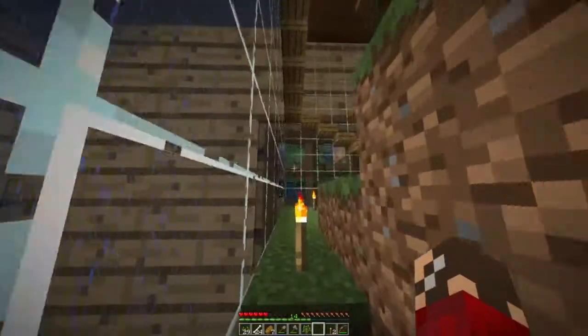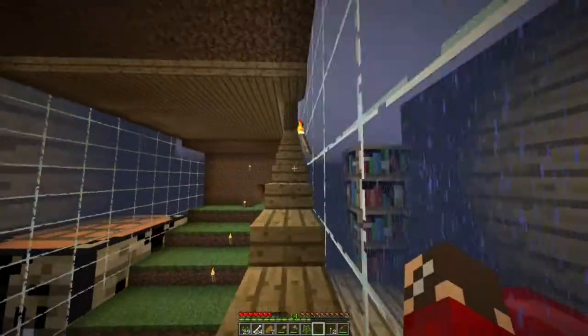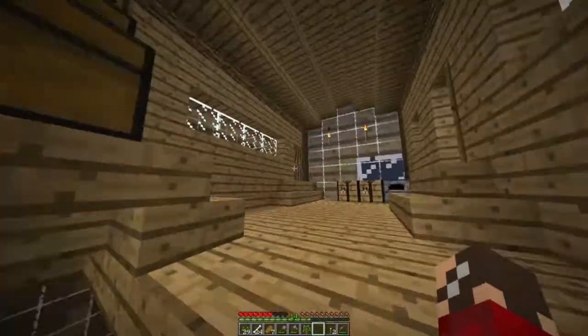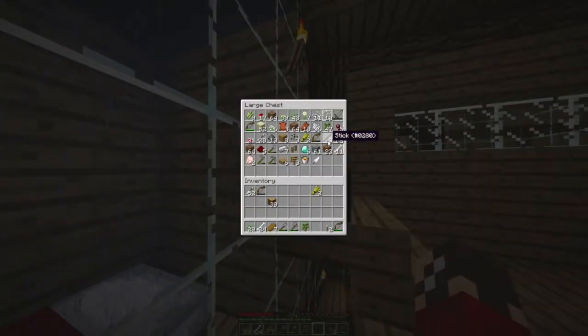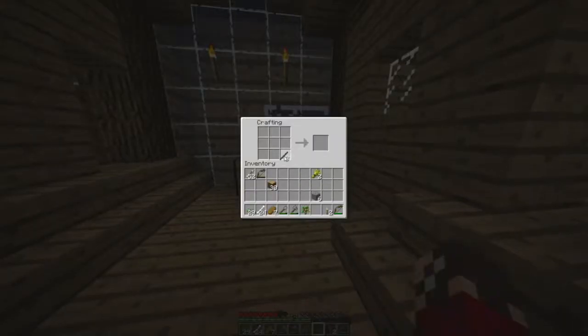I have an iron sword. No, don't waste iron. We have infinite stone, so we can waste infinite stone. I'm going to make three stone swords. I'm going to make a sword for myself as well, because this iron sword we might need in the nether.